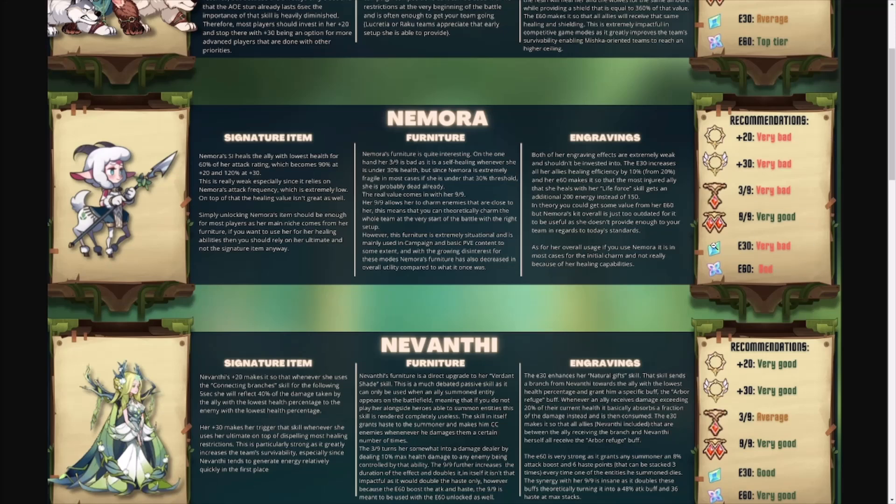One thing to note is that Nevi's ability actually buffs up Mishka's wolves, making Mishka and Nevi two of the top priority heroes together. Looking at Namora — very bad across the board except the 9 of 9 which is very good, but it's very situational. There's no real reason to build Namora. Her healing scales with attack rating, but her attack rating is super low making her healing almost negligible. She was once run for the beguile or furniture ability, but at this point I don't even use her in campaign formations.